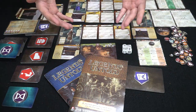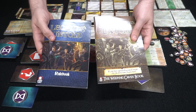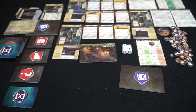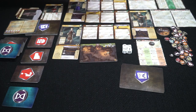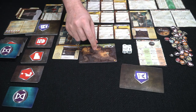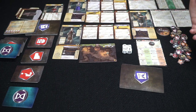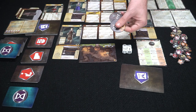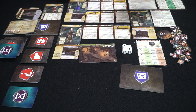Here we have Legends Untold: The Weeping Caves set. You're going to get a booklet — one for the adventures and one for how to play the game. Additionally, the box will hold pretty much everything you need. You're also going to get locations, tokens that will associate your party, and all other types of things used throughout the game — a scout and a guard which symbolize your party formation.